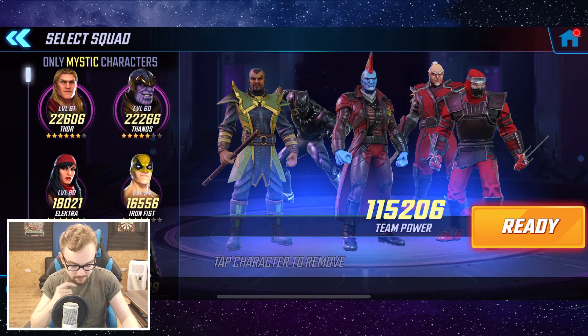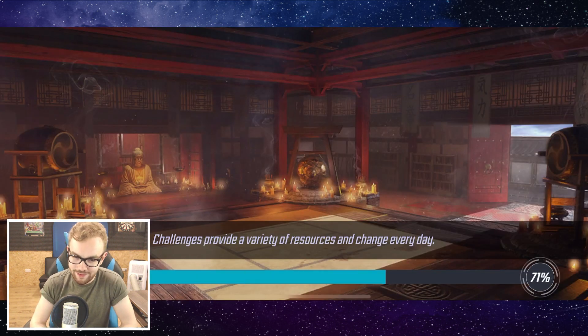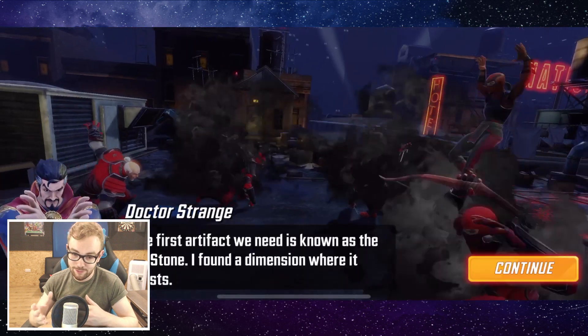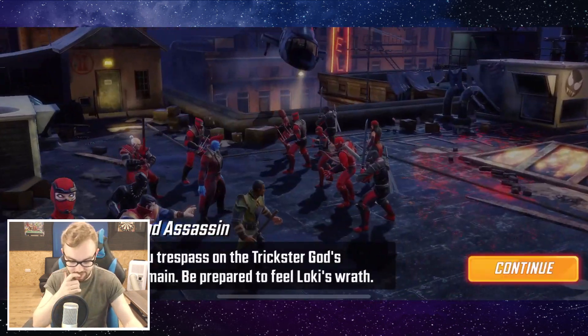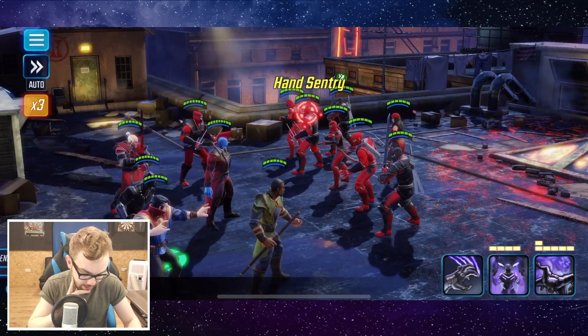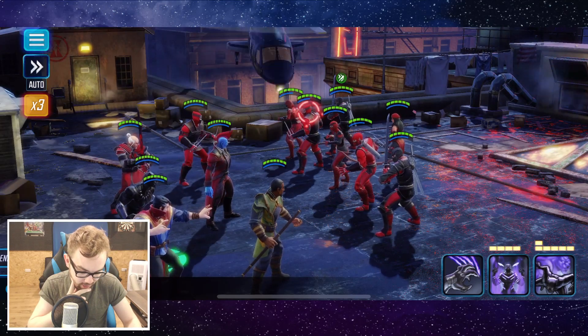For the sake of it we're going to go ahead and do Mystic 1-1 again. The team I'm going to use today — I'm a little torn — but I think Hand Sentry, Yondu, Nobu, Black Panther, and Mordo. Hand Sentry and Mordo should be very good for control, and Yondu and Nobu can summon a load of minions. Black Panther should clean up well, and we have Doctor Strange if needed. We need to get this Hand Sentry down as quickly as possible.